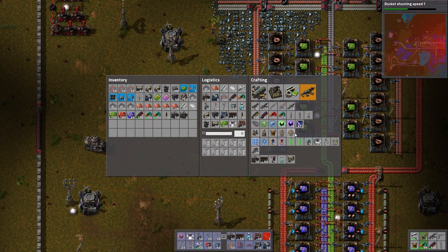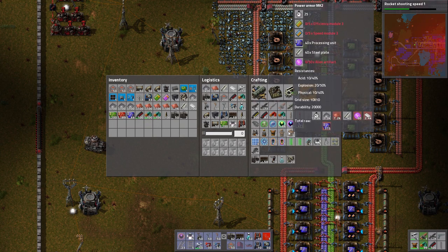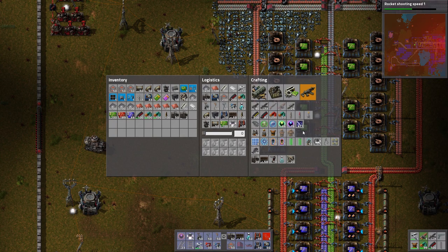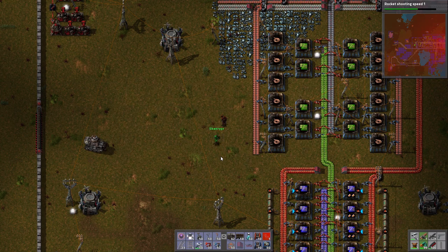If we want to show off our power armor and we do — whilst we can move up to basic power armor easily enough, going to Power Armor Mark 2 is going to take five of both the efficiency and speed modules at the highest tier. So that's extremely expensive. Check out the total raw materials: it takes 19,300 seconds, 3,300 iron, 7,000 copper, 40 steel, 60 alien artifacts, 2,400 plastic, and 300 processors. That's a lot — but it is pretty awesome, and we'll show you why in this episode.